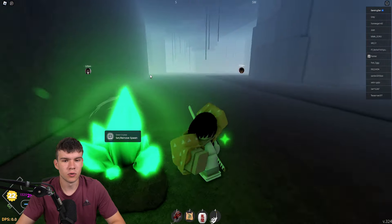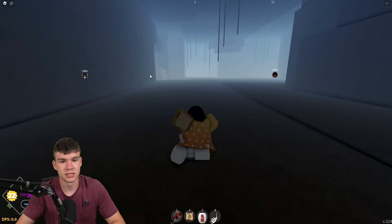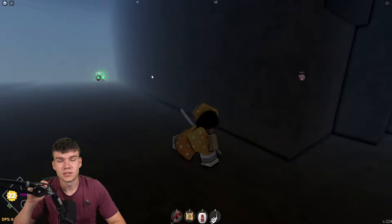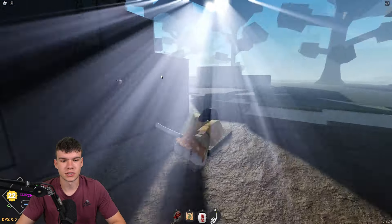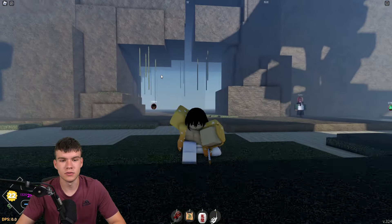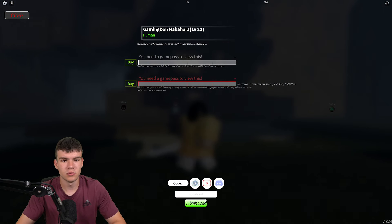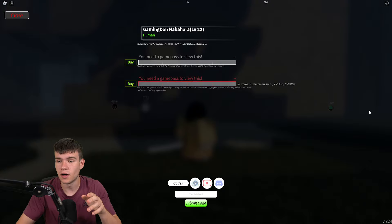We have so many working codes to redeem here inside of Project Slayers, so without further ado let's go ahead and redeem all of the newest codes right now. If you are not already in Project Slayers, to claim codes you're going to want to click M to open up the menu, then click on the open book and tap your codes on the bottom.